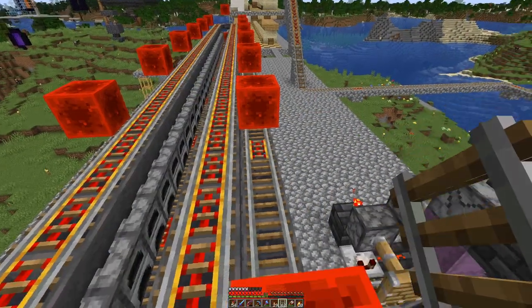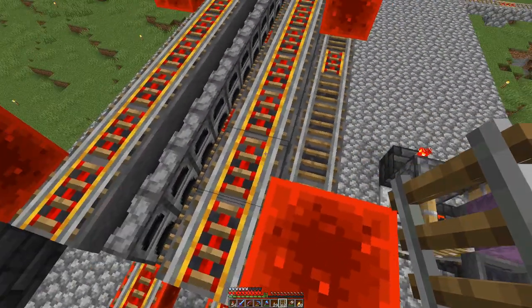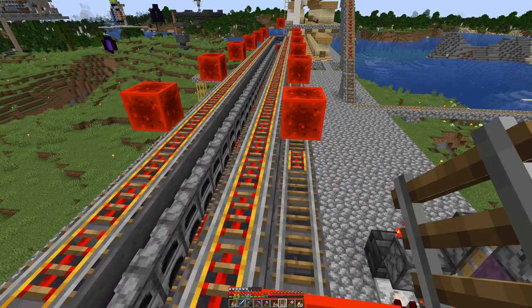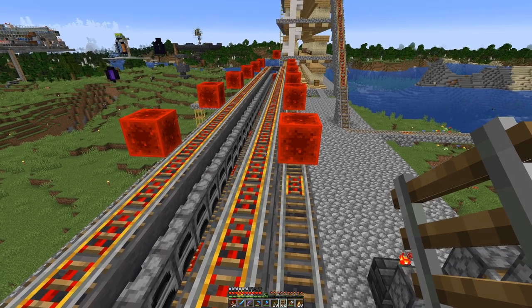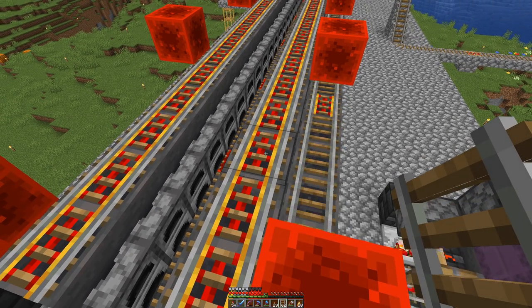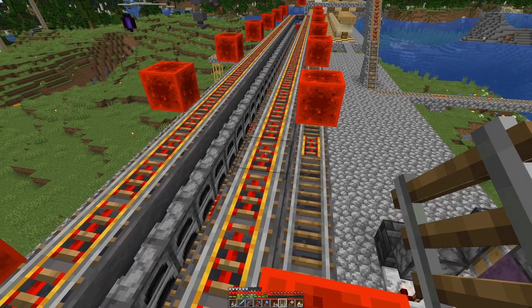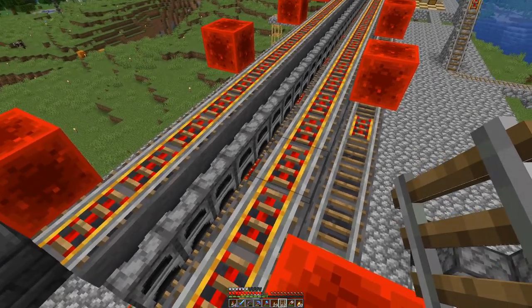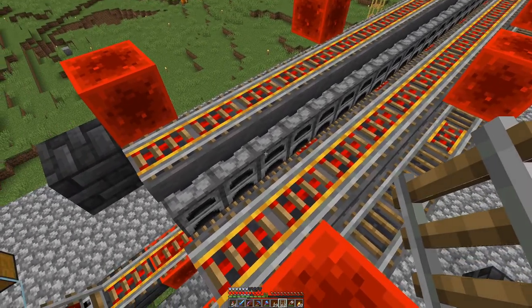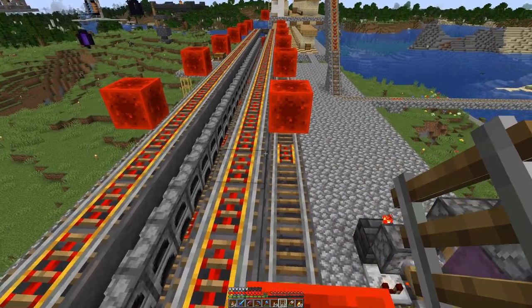The cleanup is done and the rails on top here for item distribution are laid in. It's all powered rail because we want the minecart at constant speed — so that one hopper, and thereby one furnace, does not get more items than another.